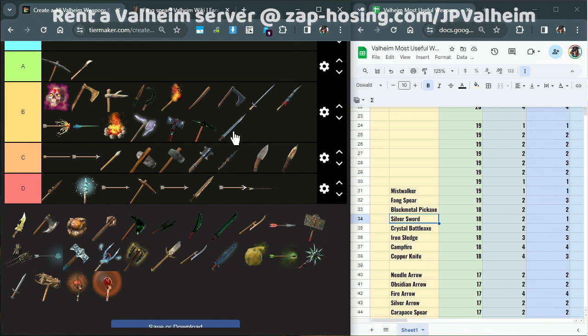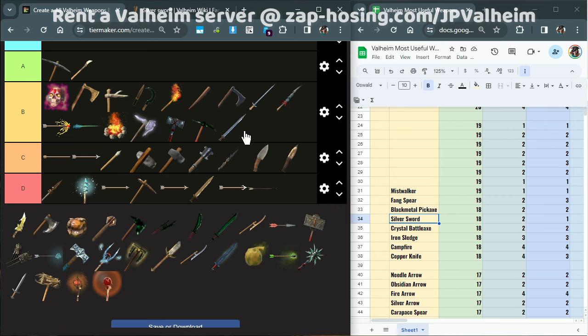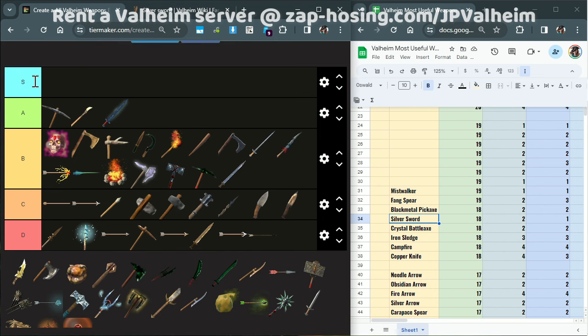Next we have the Silver Sword. If it wasn't for how expensive it is to make — 40 silver, 20 silver, 40, 60 — this thing costs 160 silver to upgrade. That's like 15 fully-upgraded Fang Spears. That's insane. So even though it does really good damage, I'm just going to keep it down here. Next, the Mistwalker. It's really good — it's one of people's favorite weapons. I'm going to put it up in A tier, just because it's such the quintessential sword, and it has frost. That is amazing — it slows enemies down. But if it wasn't for the fact that you get it at the very end of the game, I'd absolutely put it in A tier.